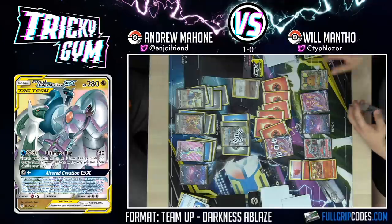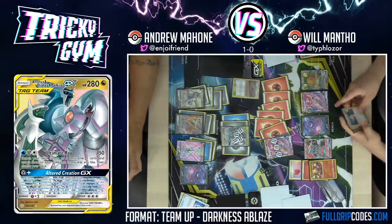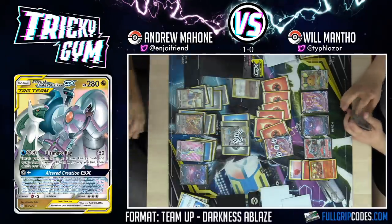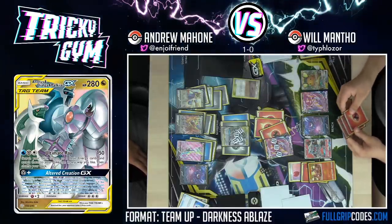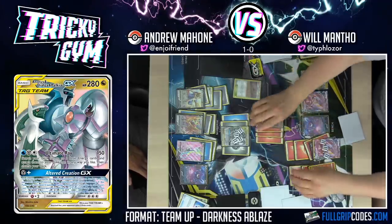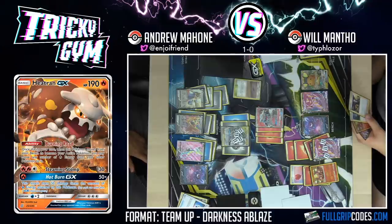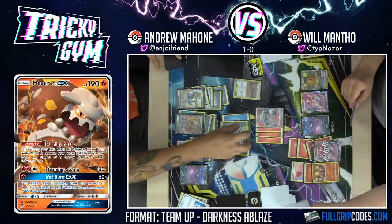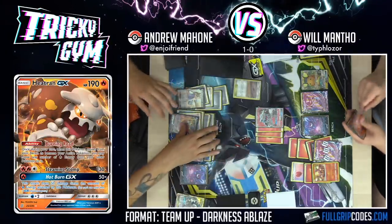I can't attack with Zamazenta this turn, so I could retreat and Snipeshot — but that doesn't make any sense. We're just going to Ultimate Ray. The math on prizes doesn't make a difference at this point because I don't have any cheap prizes for you on the bench. So I attach one to Inteleon V and two to Zamazenta V. Draw. This is pretty rough — I had Boss's Orders but I couldn't knock out the Inteleon. I feel like I should set up an attacker on the bench. But I don't have any energy in my hand.